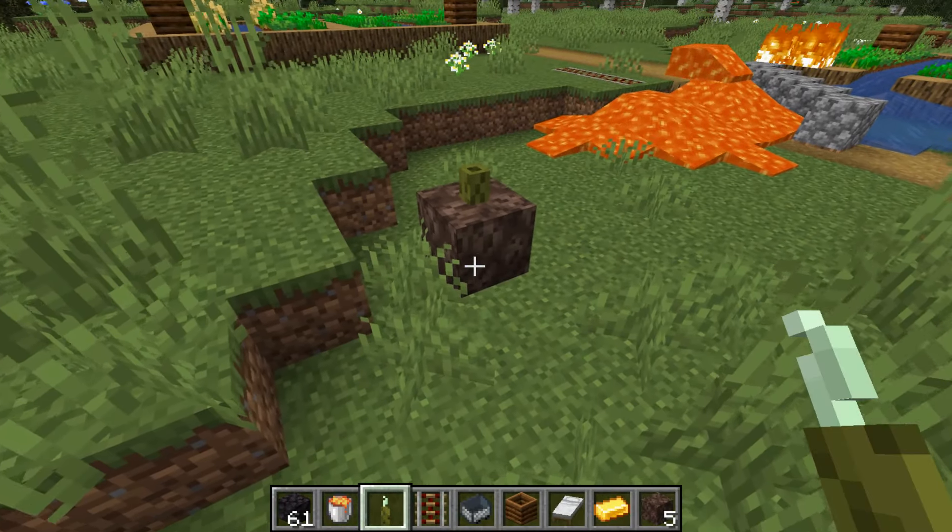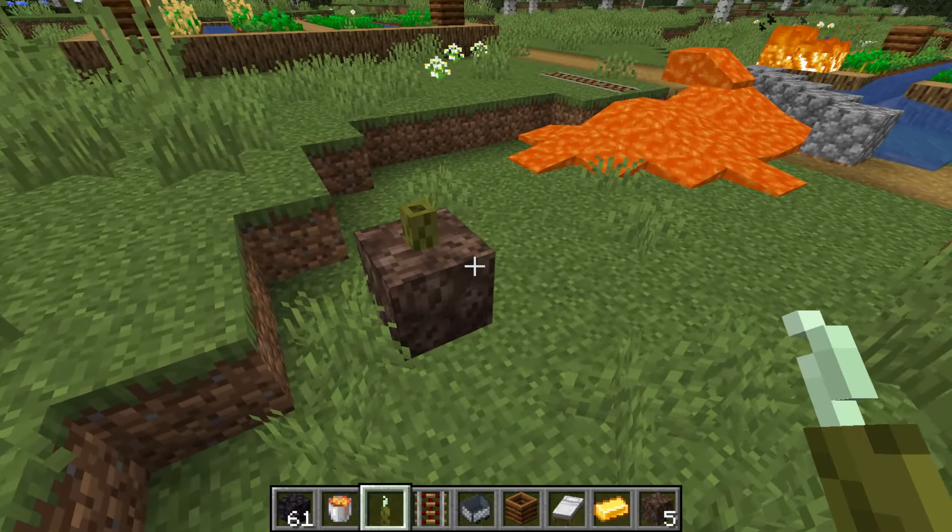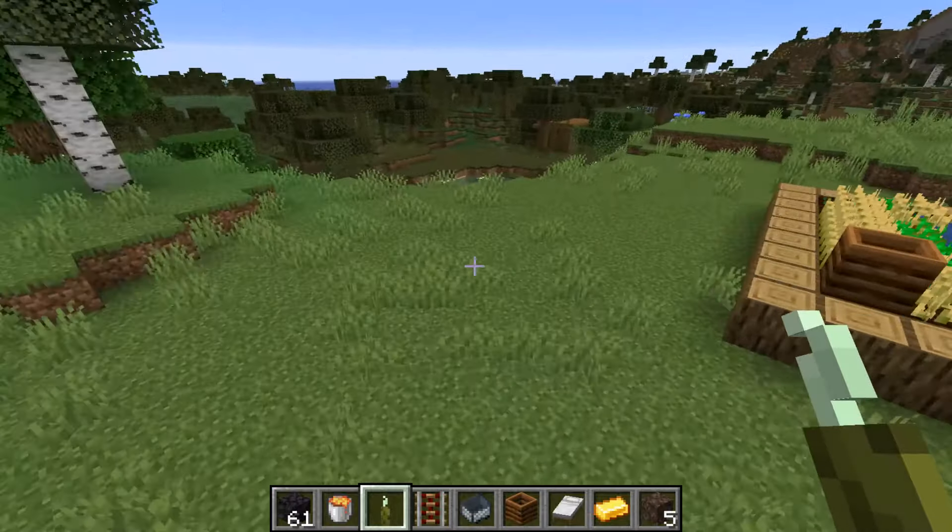Mobs cannot spawn on wooden trapdoors but can on iron and nether fungus trapdoors, so mobs should now be able to spawn on wooden trapdoors.